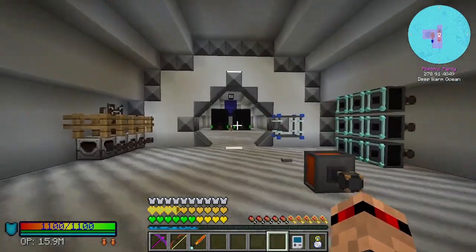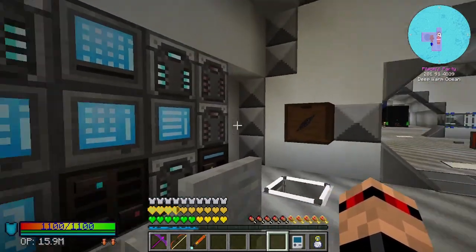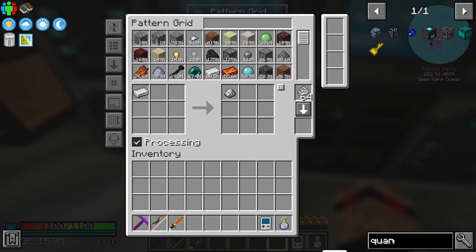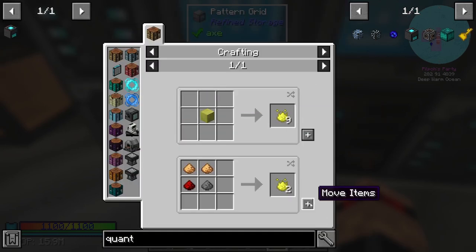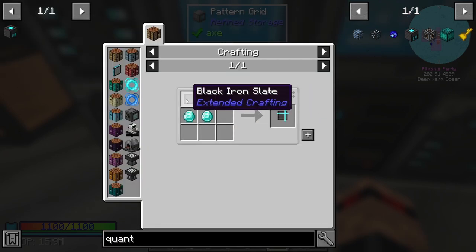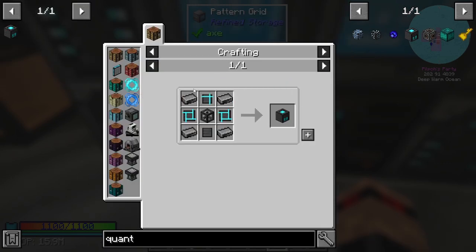This episode I kind of wanted to get into making singularities, or at least a couple of them, setting up the automation for them. So the first thing we should do is quantum - let's set up the recipe for this thing. The main recipe is like that, then we need to make the quintessence, easily make that as well. Next we make the black iron slate but we need black iron, which is again easy enough to make.